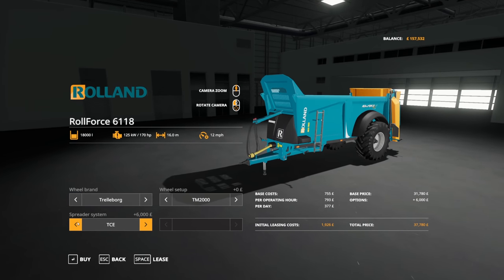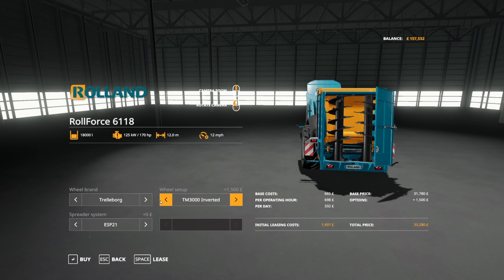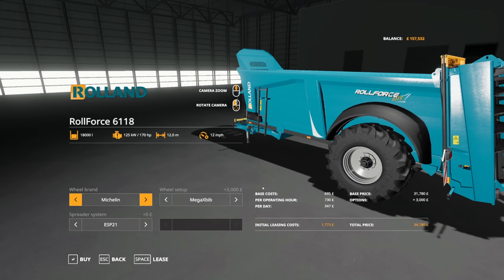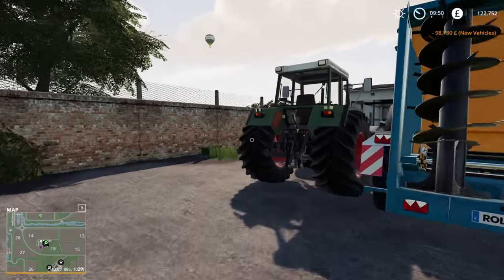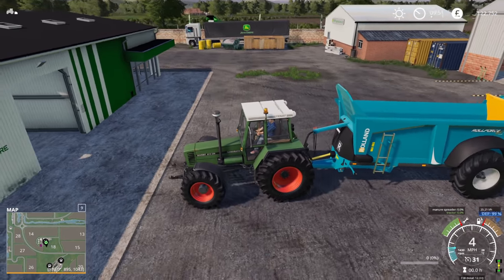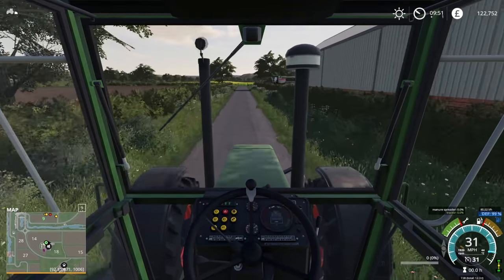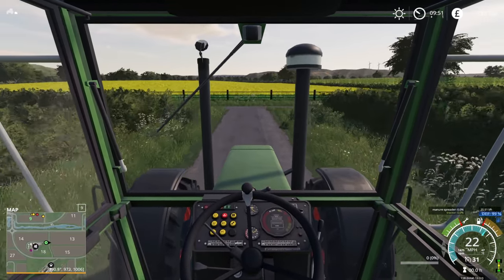Looking at the price difference, we can't really justify it, so we'll go for this one to begin with — maybe eventually we'll go for the big one. We'll go with the inverted wheels — you do see that quite a bit on these spreaders. Hopefully I know what I'm doing — I've never done compost before, but I've got the buy point so I think all we have to do is head over there, fill it up, pay for it and spread it. With the modified Precision Farming mod by Fluke, it should work as a fertilizer.